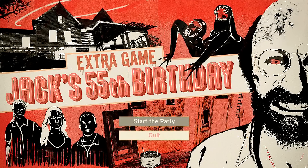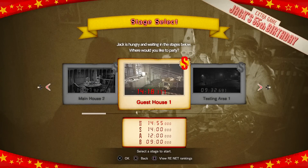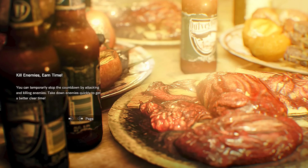Welcome back to my walkthrough for Resident Evil 7. During this segment, I will be playing the extra game Jack's 55th Birthday. During this minigame, we have to obtain SS rank on all of the different levels, which isn't necessarily easy to pull off, but I'm going to show you how to do it. And as always, this will also be a no damage video.